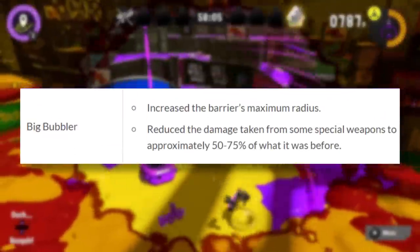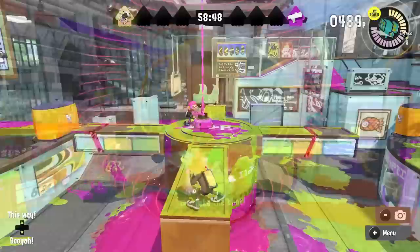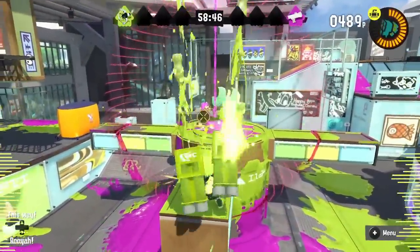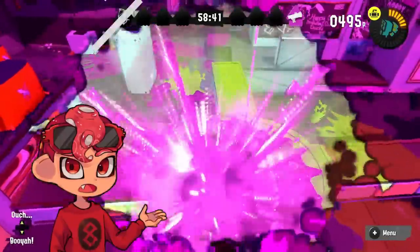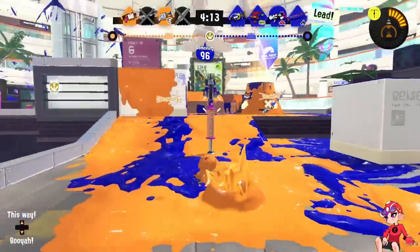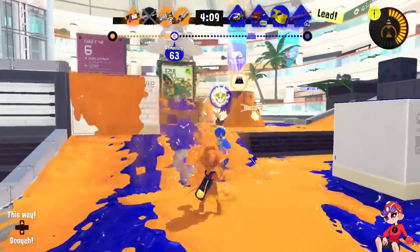Even in this slower playstyle, you're going to encounter so many things that are good at dealing with your weapon. While Bubble did get some buffs, it only helps versus a few of the specials — way less impactful than you might think. Unless you're running into a comp with Tenta Missiles, which is still pretty rare, it's not going to be that much better. Still, the main and special weapon getting a few buffs would definitely boost this up the list quite a bit, and I could see it having a future.